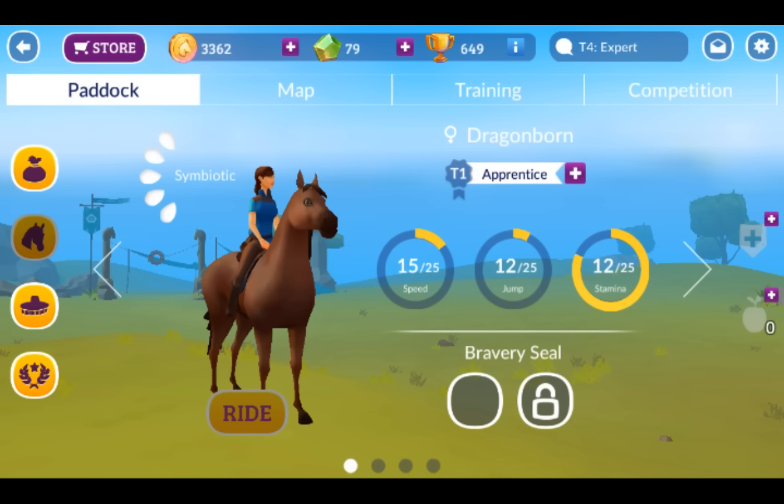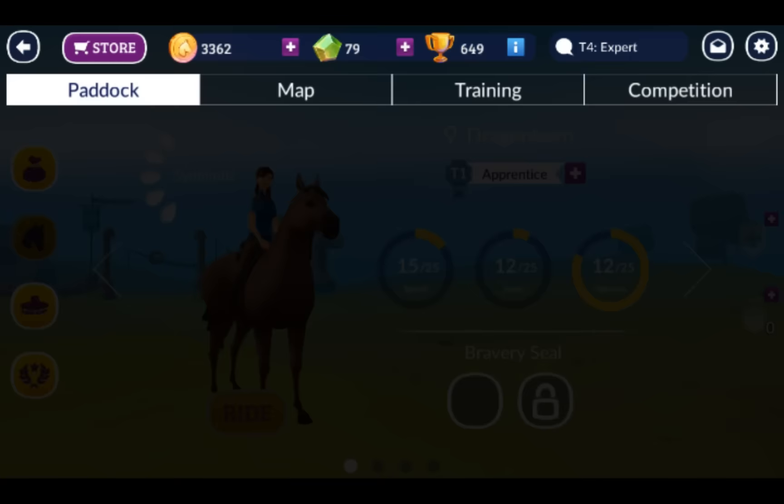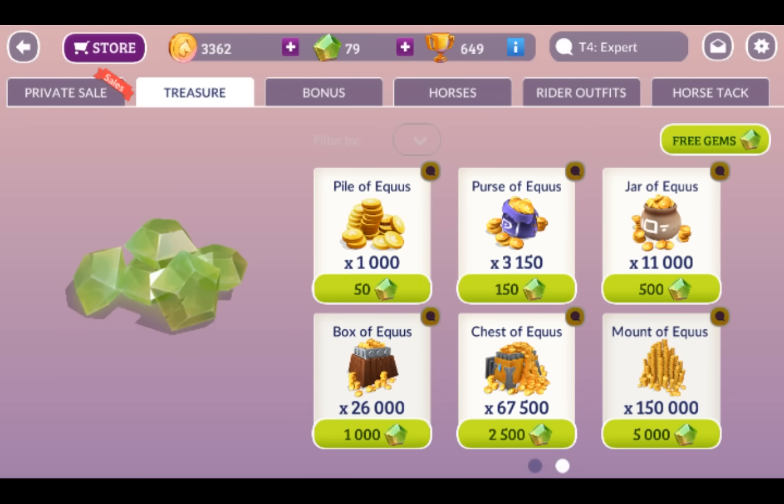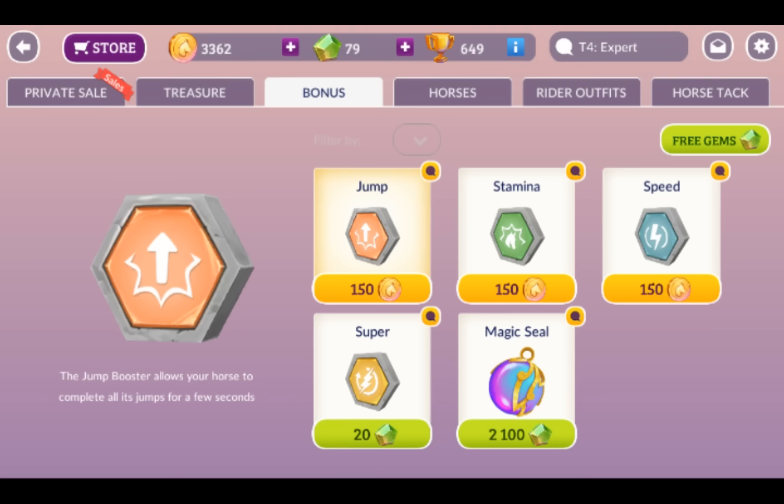There are only two ways to get a tier two horse. You can click on the little plus sign beside your horse and use a Magic Seal to upgrade the horse to the next tier. Unfortunately, those do cost gems — it's 2,100 gems to buy a Magic Seal.